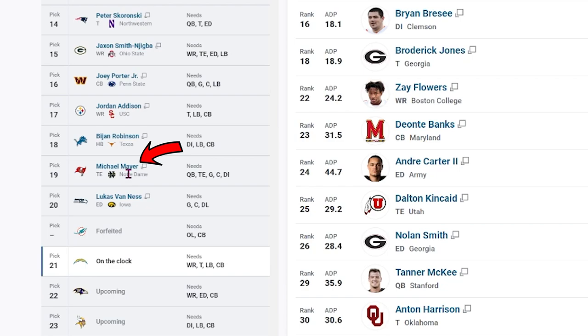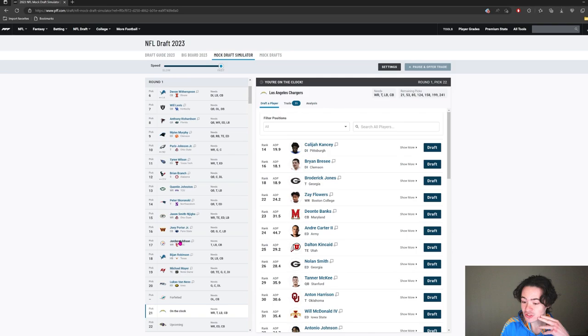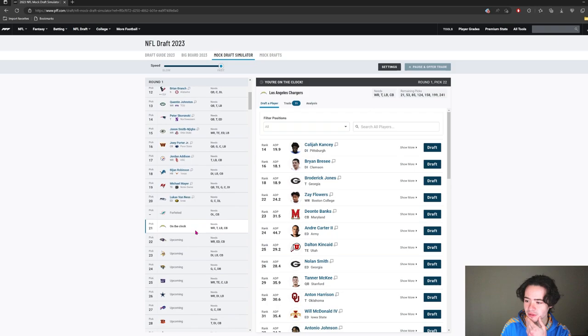It looks like Michael Mayer was taken, John Robinson is gone as well, so we don't have to have that conversation about drafting a running back in the first round. Jordan Addison is gone, and Jackson Smith-Njigba actually went before Jordan Addison.